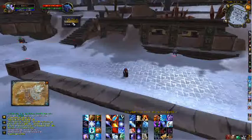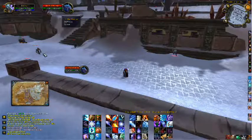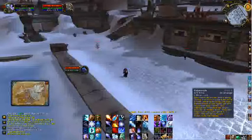What I'm doing here is I'm setting my target to focus. This will be my CC target. See how the focus frame has gone up on the window now. I target the target I want to kill, and I can CC from here.